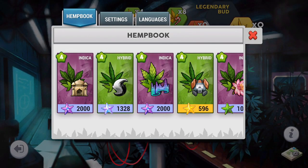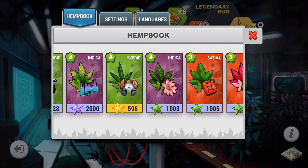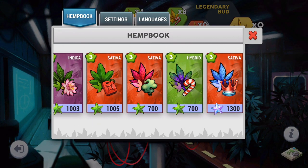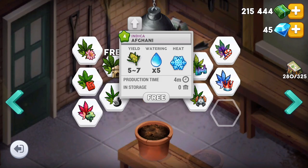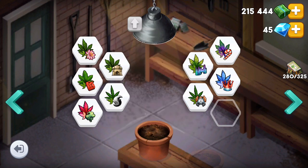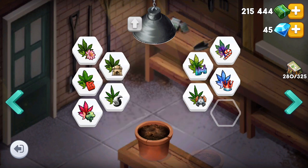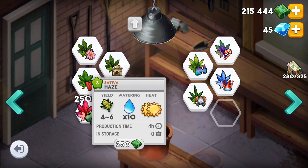Hey guys, this video will be covering the different strains of weed in the game Hempire and how to get each of them. Currently there are 9 different strains in the game and they are Afghani, Skunk, Northern Lights, Camdaug, Hindu Kush, Sour Diesel, Haze, G13 Haze, and Jack Hara.